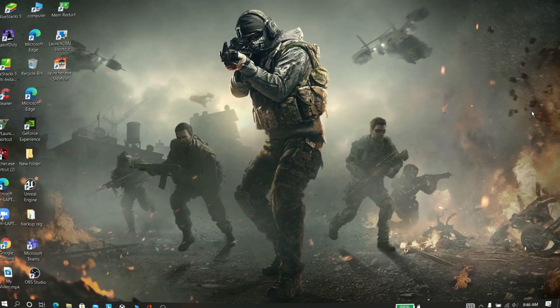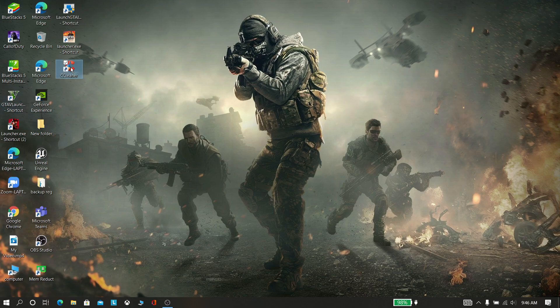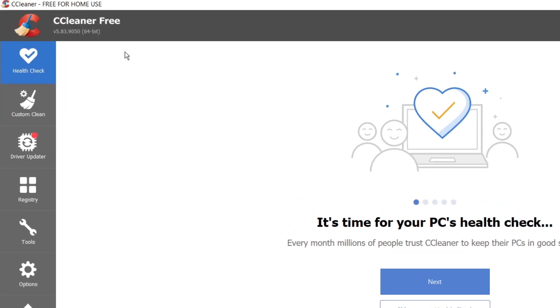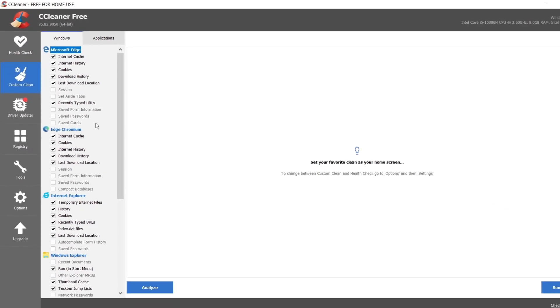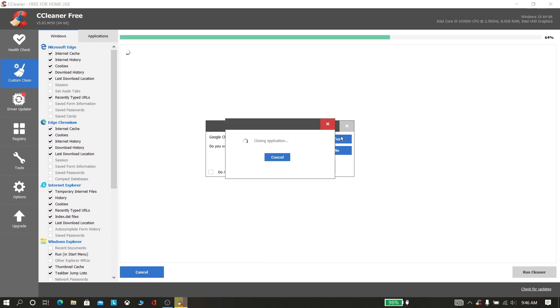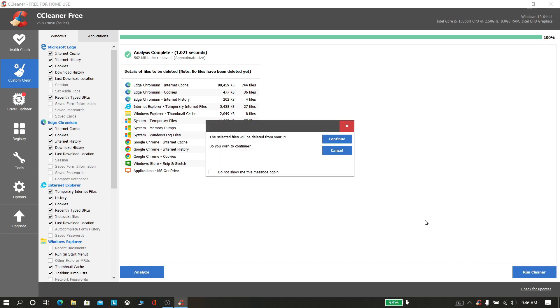Now download and install CCleaner from the description. Open CCleaner, now click Custom Scan, click Analyze. Now run cleaner and click Continue.